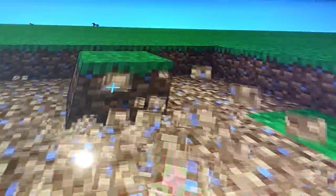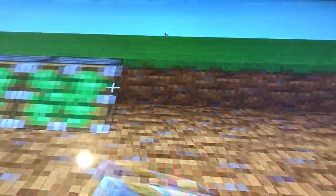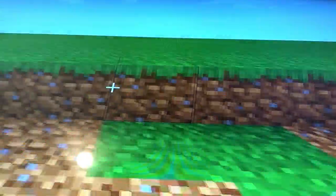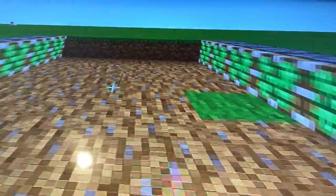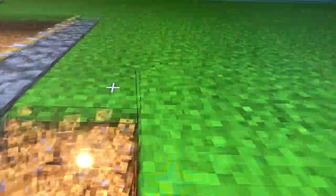Once you've removed all this grass, you need to get a sticky piston and put it on the sides like this. Then you need to dig an area behind them just like this.